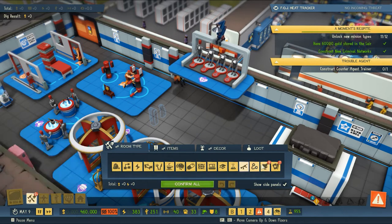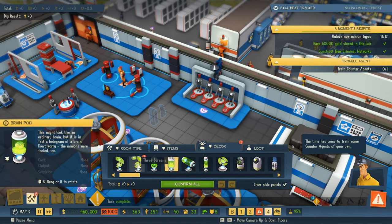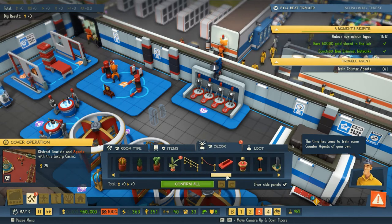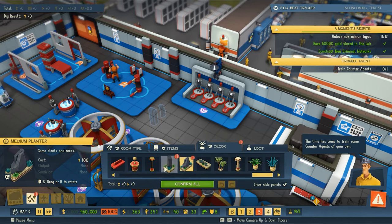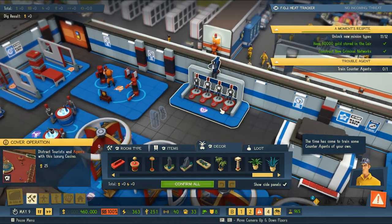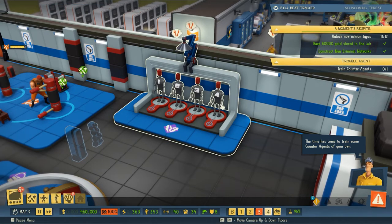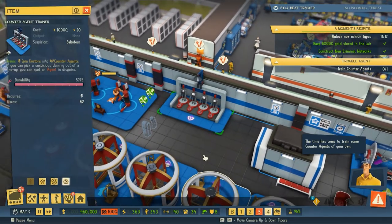We've got new stuff to put in our inner sanctum, which we should probably do, and lots of new decorations to put in our casino — lots of plants. Let's see the counter agent training in action. Looks like we've got mannequins numbered one through four. Is anybody going to come get trained?